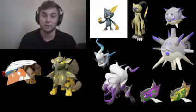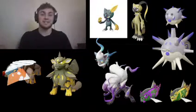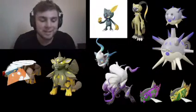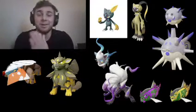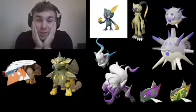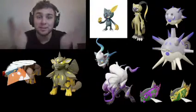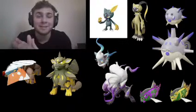Next up we've got team member number six and it's Basculegion, which comes from Basculin. I'm probably gonna hunt Basculin and then evolve it. But the male or female form - which one do I choose? They're both amazing. The purple looks amazing, the yellow looks amazing. I have two yellows in my team and two purple accents in my team already.